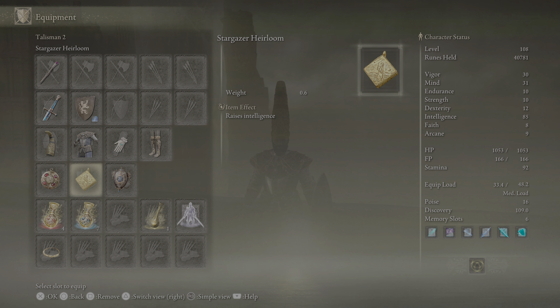I highly recommend it once you get here — make sure you put this on if you want that max intelligence. I'm almost at 99, just 14 more levels to go. After that I'll start working on mind and vigor, probably get faith up to about 12, then get strength and endurance around 15 or so, and then everything else I'll just put into mind.